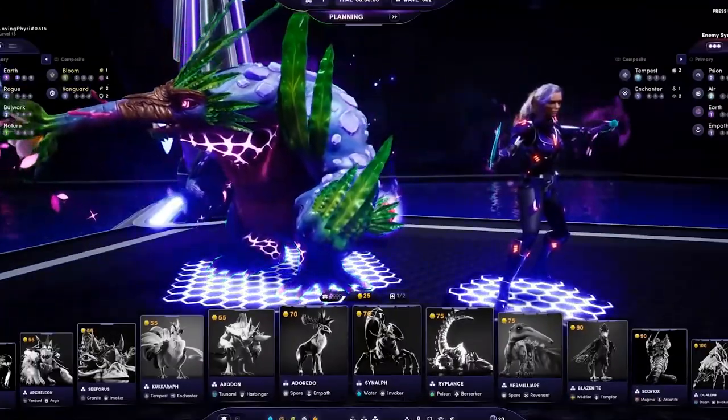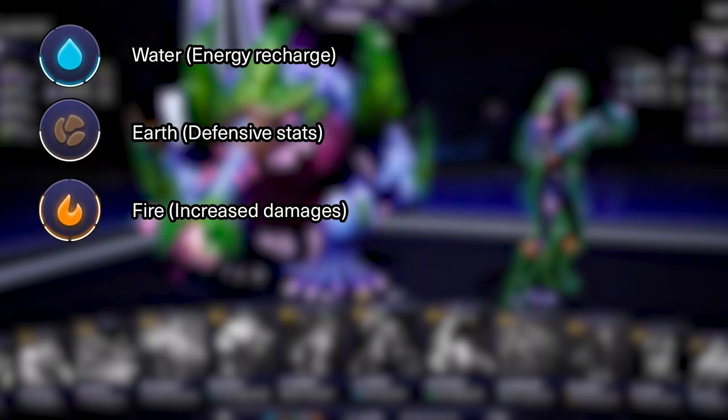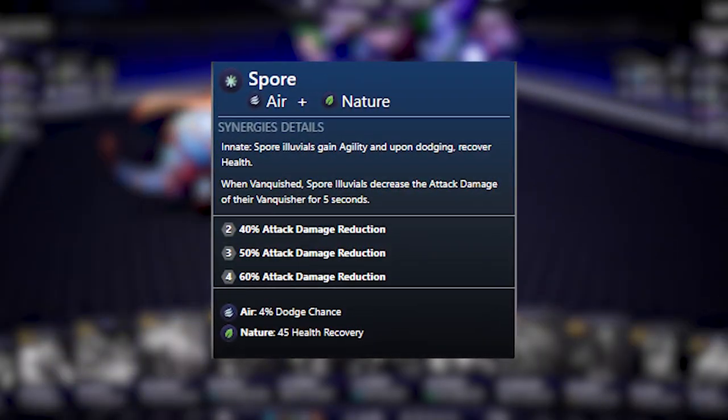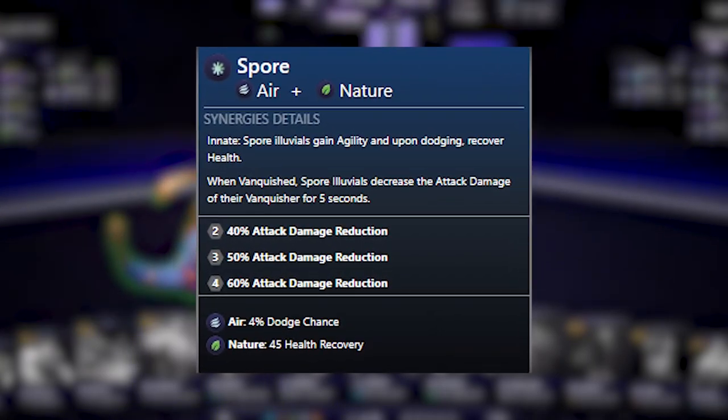If you understood how classes work, this one about affinities will be a piece of cake. Just like for classes, there are 5 primary affinities: Water, Earth, Fire, Nature, and Air. We also have composite affinities, which are a mix of 2 primary affinities.